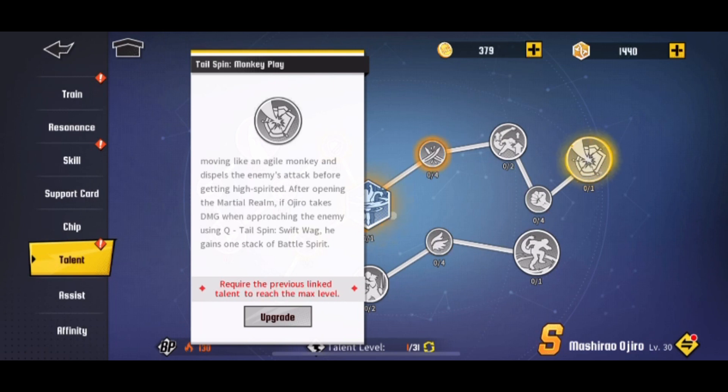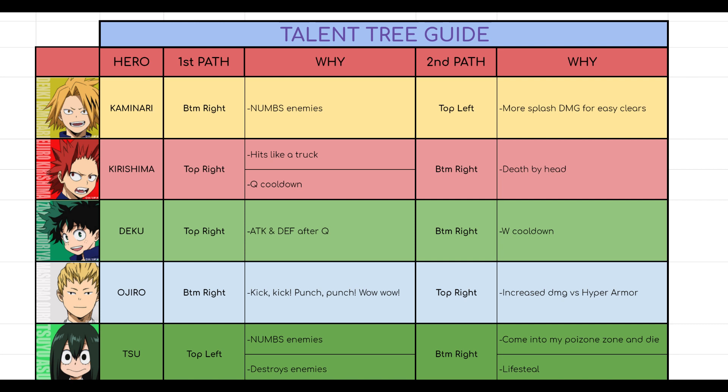I will be updating this spreadsheet if somebody has the information. I had a lot of trouble finding information about Ojiro because nobody actually uses him. I found showcases, but nobody goes into detail on his abilities. Just give me a video if you find one and I'll happily watch it and update the spreadsheet.